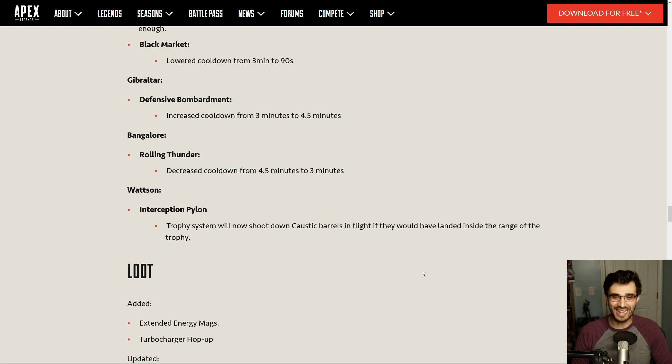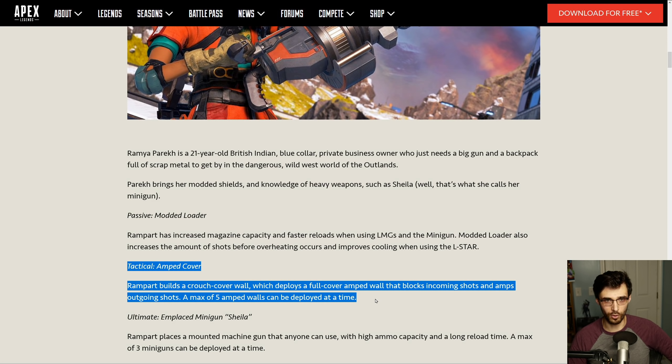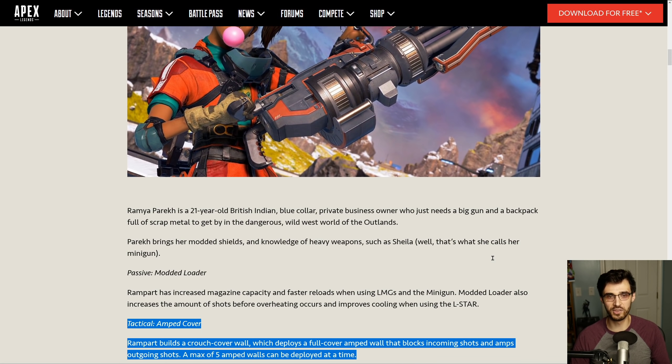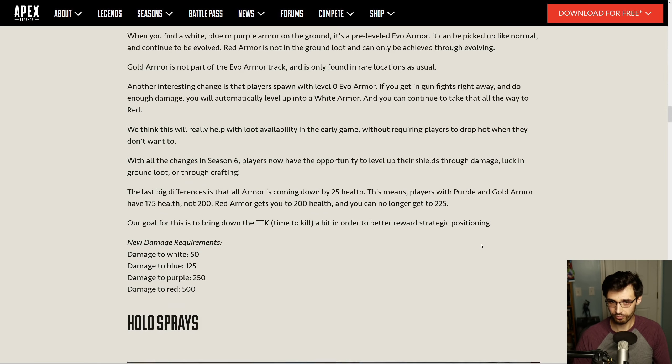Wattson's Interception Pylon will now shoot down Caustic barrels — that's amazing. Also, going back to something I forgot earlier: Rampart's Amped Cover, while it's building and being constructed, if you shoot it with a bullet it will detonate and be destroyed. So you cannot throw down an amped wall mid-combat and have it work instantly — it has to completely construct. Shooting it before it fully constructs destroys it. That is a major counterplay to Rampart. She can't just drop cover in the middle of a firefight and expect it to work.